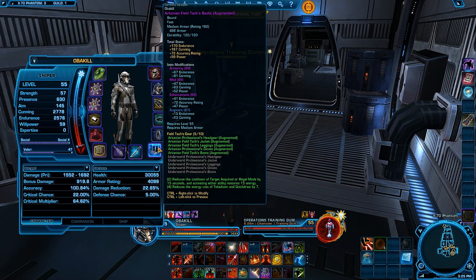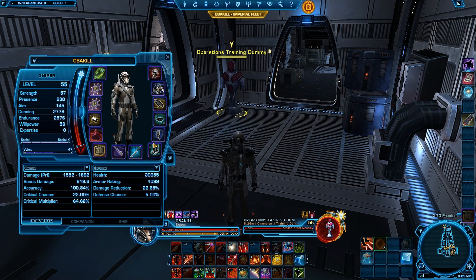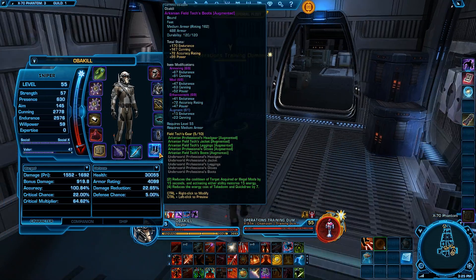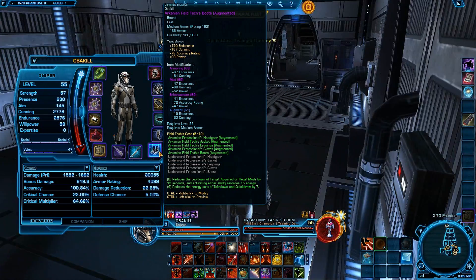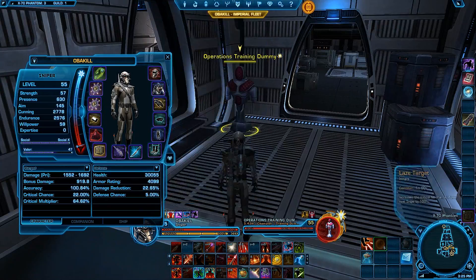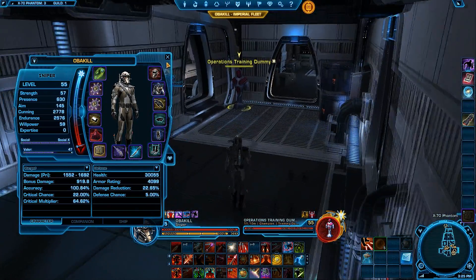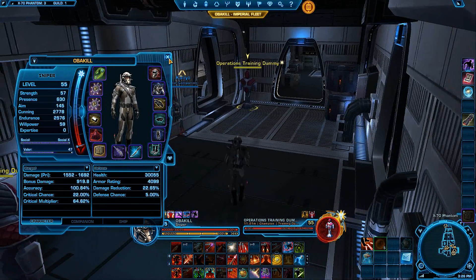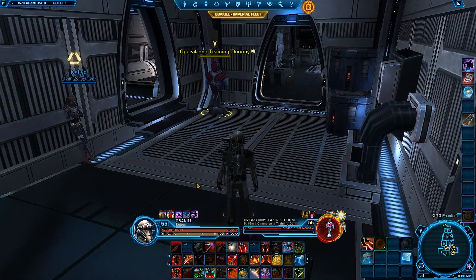You're going to want to get the 4-piece PvE set bonus that reduces your Takedown cooldown and gives you 15% energy when activating Target Acquired, which is very helpful. That's pretty much it for my spec, stats, and gearing. Let's get into the rotation now.